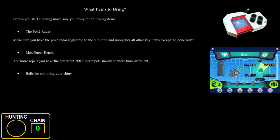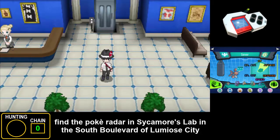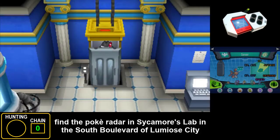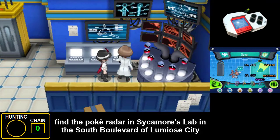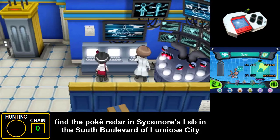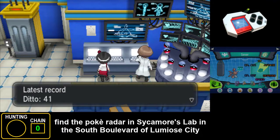Most importantly you need the Pokeradar item itself, which can only be obtained from the Sycamore Lab in the south boulevard of Lumiose City after you've defeated the Elite Four. Talk to the scientist on the second floor after defeating the Elite Four and he will give you the Pokeradar. If you've already got it, he will give you a Pokemon of the day to chain. You can also use this PC to check your most recent chain length and your record three highest chains.